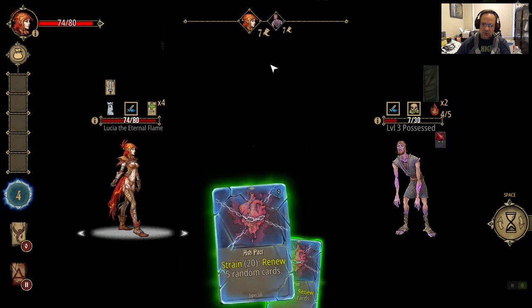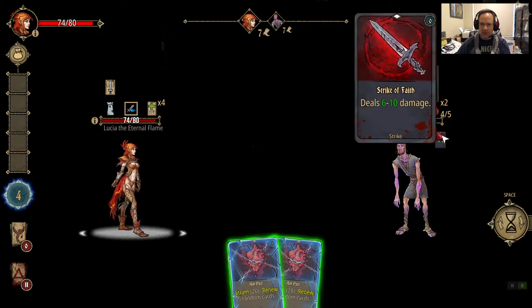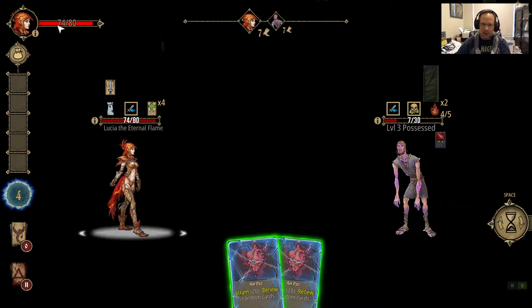I did 20 damage for 5 random cards instead of a 1-for-1 exchange. Unfortunately the cards that came back are horrible — that did not work out like I wanted. Now we've got to take out this girl. She'll die in a couple of turns. I have nothing on my battle deck, which is nothing but good for me. She's going to die before she hits me with that temptation. There's our key — good show.